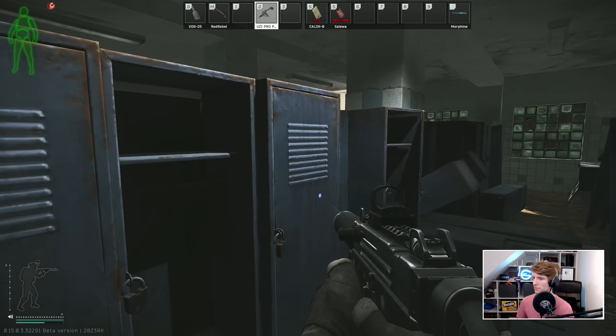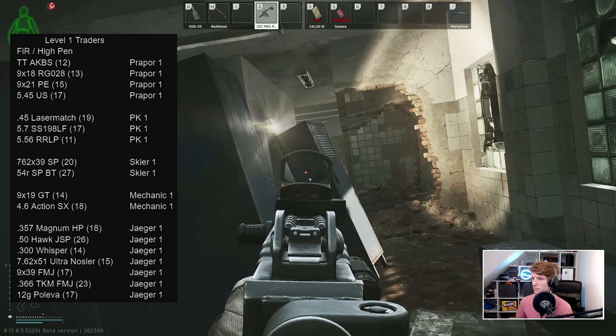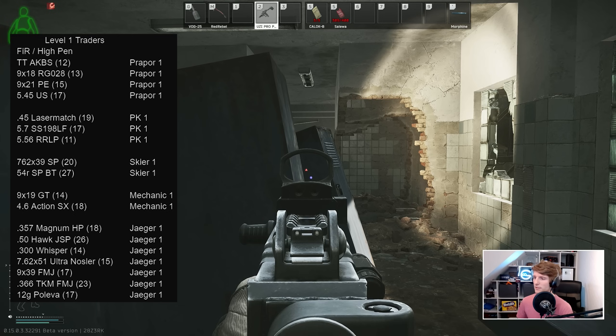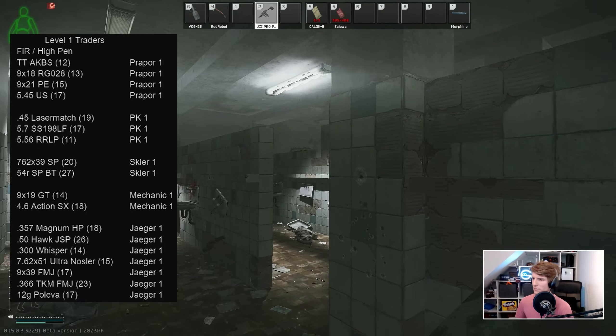Often you don't even have the choice to pick high damage, so what I've done is find the highest pen you can access for each calibre and chosen my top 5 based on the ammo itself and the guns you're most likely to be able to get — because although some of these bullets are actually okay, many of the guns you're not able to buy or consistently find anywhere, such as the Desert Eagle.